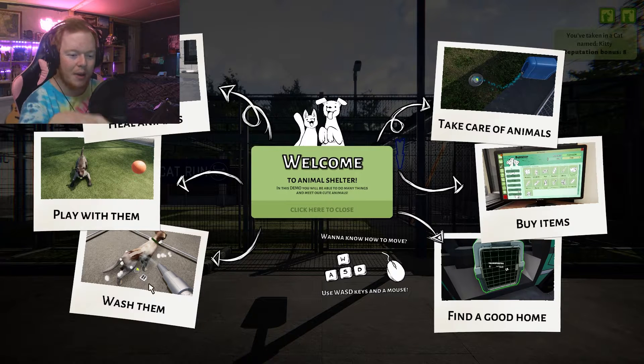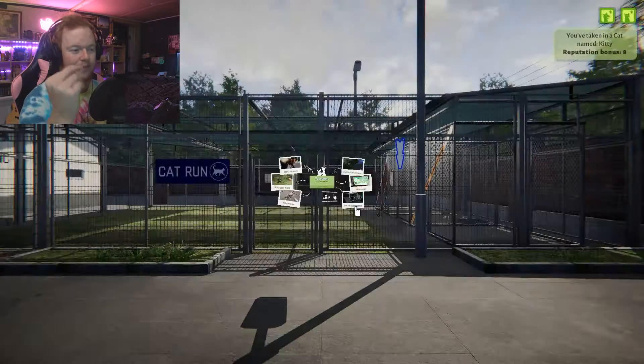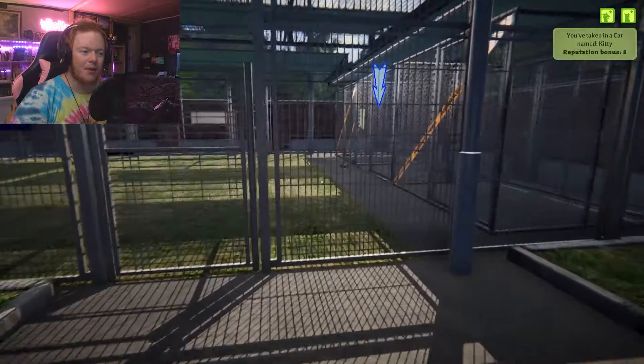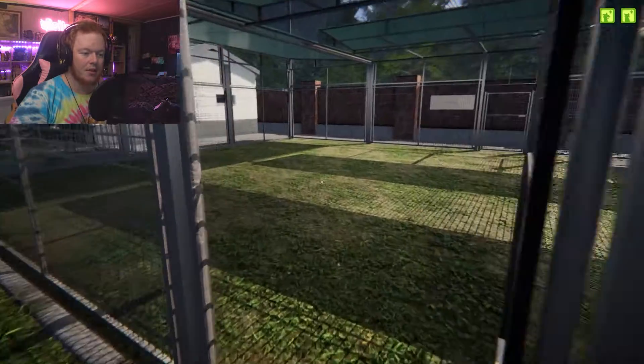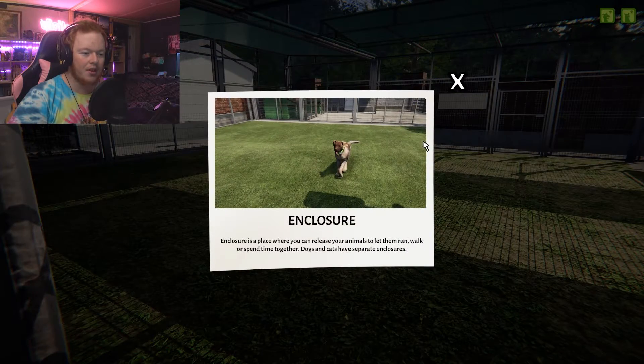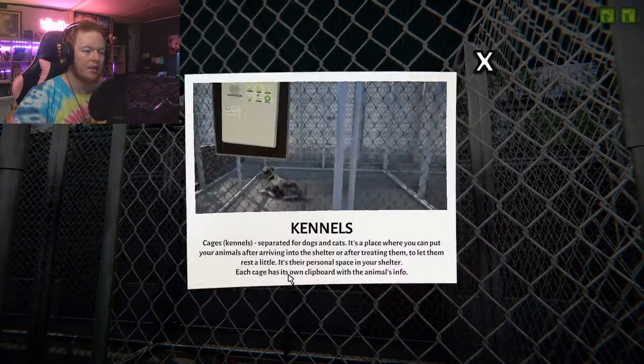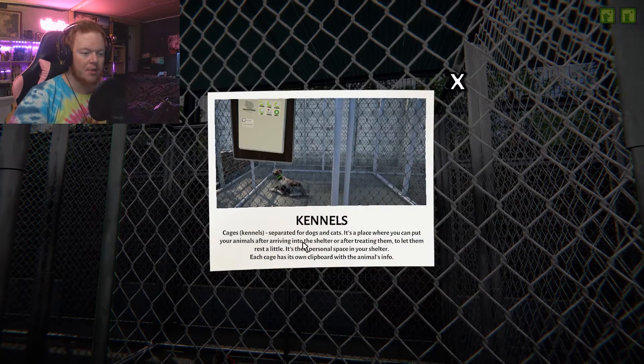So you get to heal animals, play with them, wash them, take care of them, buy items, and find them a good home. The enclosure is a place where you can release your animals — let them run, walk, or spend time together. Dogs and cats have separate enclosures. Cages are also separate for dogs and cats — it's a place where you put your animals after arriving at the shelter. Each cage has its own clipboard with animal info.